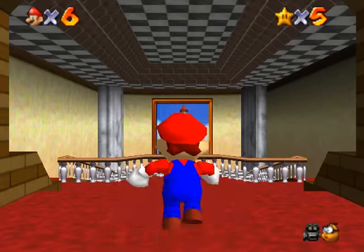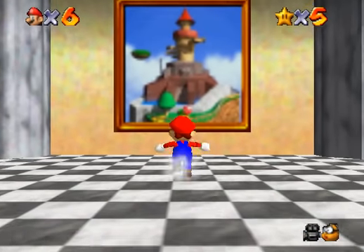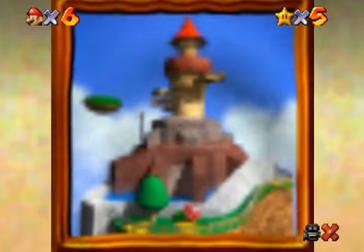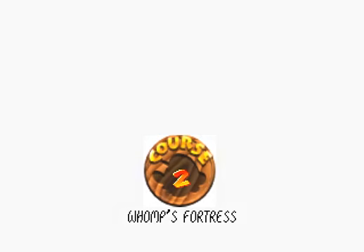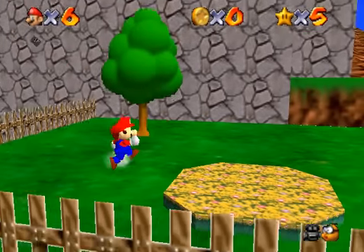Hello everyone, welcome back to Mario 64. As you can see, today we're moving on to the second course. After a very long time, this is the third episode. The second course is called Womp's Fortress. The first star is called Chimp Off Womp's Block or something like that.